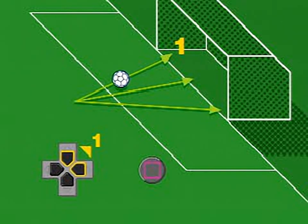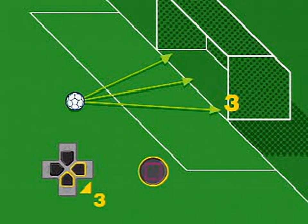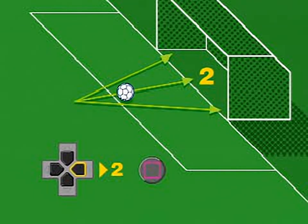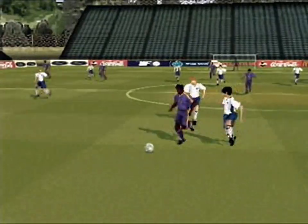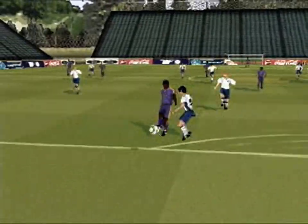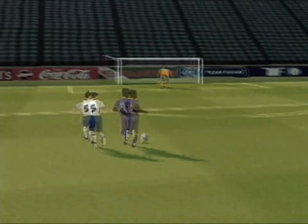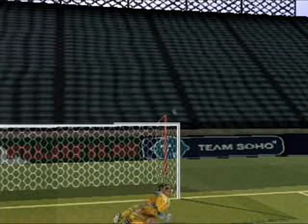Aiming diagonally with the directional controls will aim the ball towards the corners of the goal. Aiming straight will aim the ball towards the centre of the goal. The better the striker the more chance you'll have of an accurate shot. Opt for a high shot and there is a chance that you'll blaze the ball over the bar.